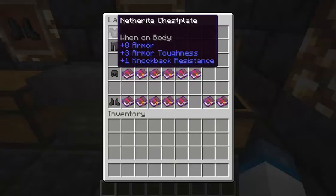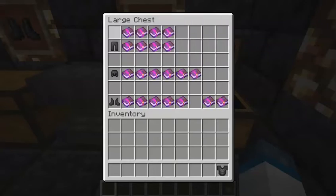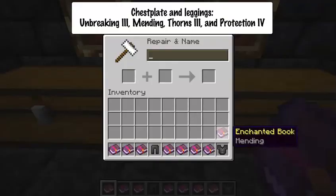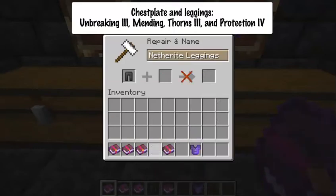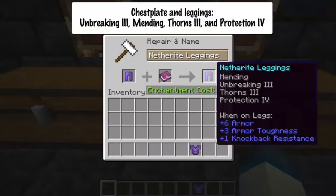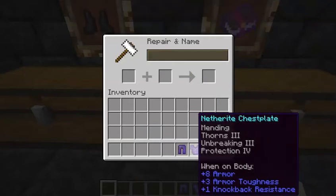We're going to start with the netherite chestplate and the netherite leggings, which are the exact same thing. For the chestplate: Mending, Thorns 3, Unbreaking 3, and Protection IV. For the leggings: Mending, Unbreaking 3, Thorns 3, and Protection IV. These are the best leggings and chestplate you can possibly get in Minecraft. It's pretty simple.